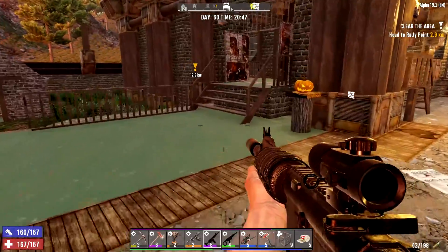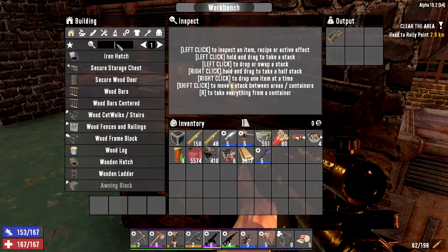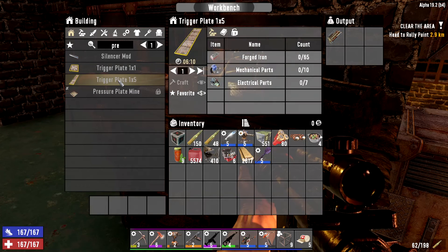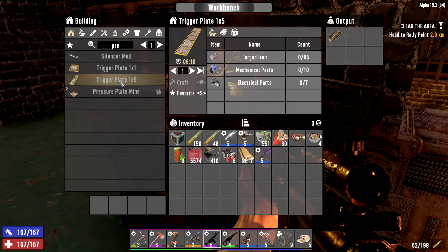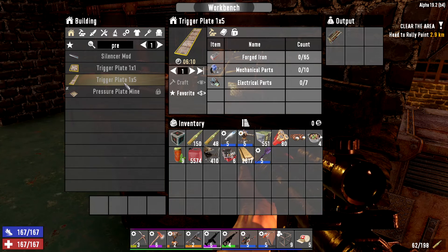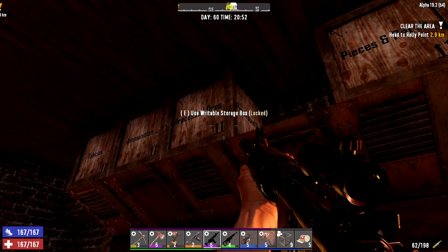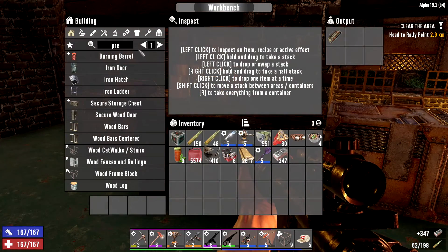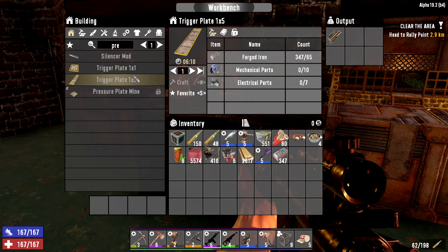I don't think I can make them. It's not called a pressure plate — it's called a trigger plate. Oh, good — yeah, I can make them. They're not that expensive either. The idea is we put these down and use them to open and close the door. I'm going to change the plans here and do this real quick, see if I can figure this out. We need electrical and mechanical.